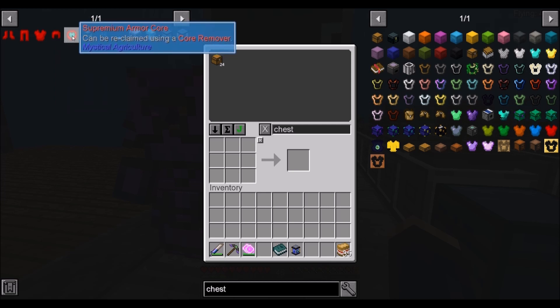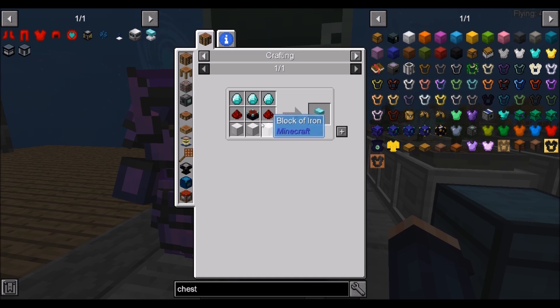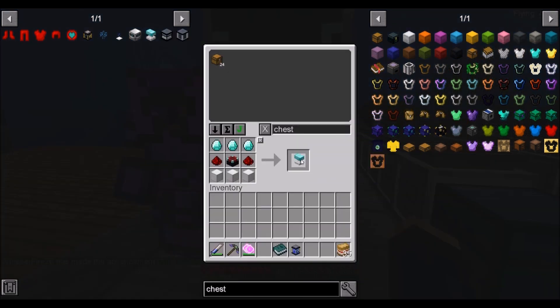The only thing hanging us up is the supremium armor core. We just got a stack of skulls. Next episode, we're going to kill the wither about four times to get the materials we need to finish this armor set. And while I'm thinking about it, I want to make that powered anvil so that we can repair our items. We got the enchanting, and we got ourselves a powered anvil.